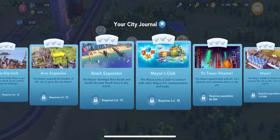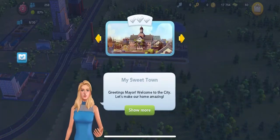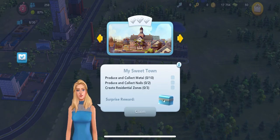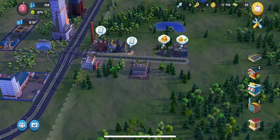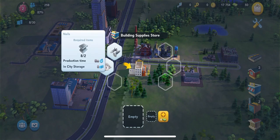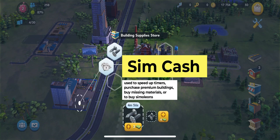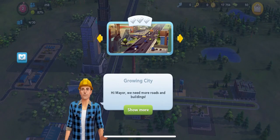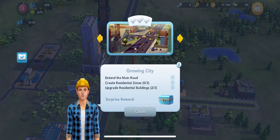Right now we're looking at the City Journal, which is basically a list of different tasks you can do in the game to get rewards. You can see here that after doing three tasks, which are easy to achieve early in the game, you can get a surprise reward. I wouldn't jump into spending money just yet — even the little 50 Sim Cash that you have. Let's put some nails into production.